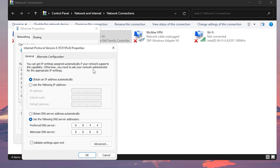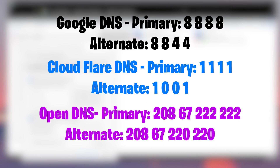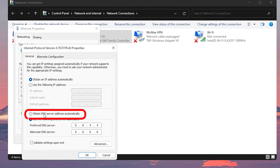Double click on that for the properties to show up. If you watched my other video on how to lower your ping, this screen should be very familiar. After trying out many servers, I found that the one on screen worked best for me. However, if that doesn't give you the results you're looking for, here are other DNS servers you can test out. For those on console, I have a video on my channel explaining how to set it up. It may currently be set to obtain DNS server automatically, so all you'd need to do is choose 'Use the following DNS server address' and plug in the numbers for the server you want to test.